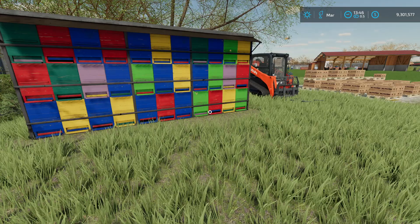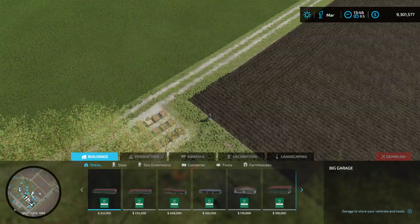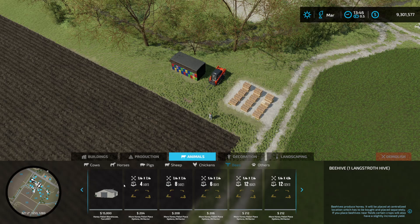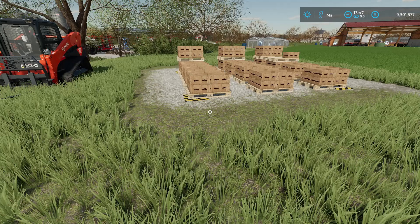Which is why they rank number one in my book. Now I'll give you one tip: I recommend you download this mod called 'More Honey Pallet Place Options' by Mr. Hector. The problem with the basic Giants honeybee spawning point is it will only hold two pallets. After that, unless you clear those pallets out, whatever the bees are producing is wasted — there is no storage capacity to a beehive. So definitely make sure you download that mod.